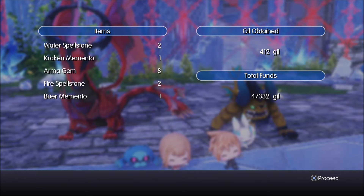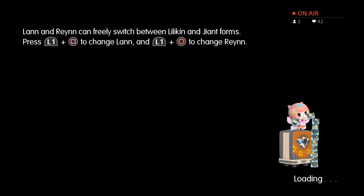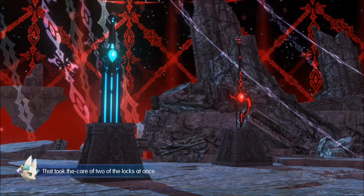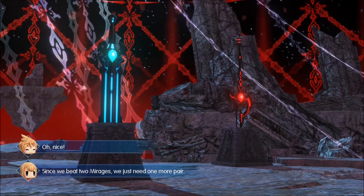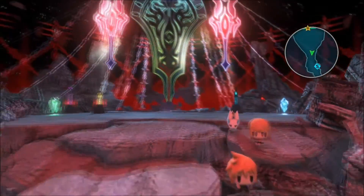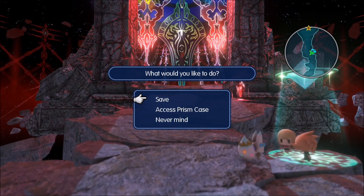We got another eight Arma Gems, two Spellstones for both Water and Fire, as well as a Kraken and Buur Memento. I know what the Buur Memento can be used for — I have a pretty good idea. We get sent right back here — that took care of two of the locks at once! Since we beat two Mirages, we just need one more pair and they're going to be on the other side. Let's go over to the save point because we definitely need it.